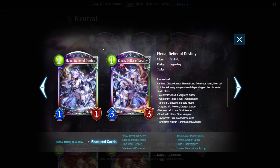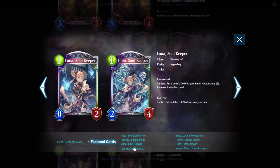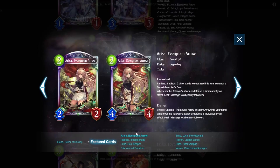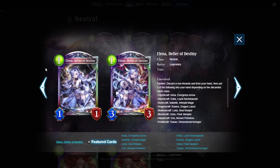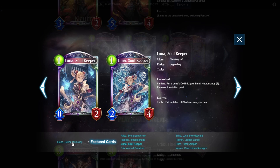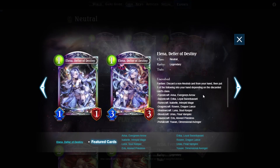First up is Elena the Fire of Destiny — definitely the style of this expansion. There's a lot of text on this one-play-point card. It single-handedly gives you access to every single leader card that has been printed. When you play Elena, you discard one of your class cards to trade it out for one of the leader cards from each class.